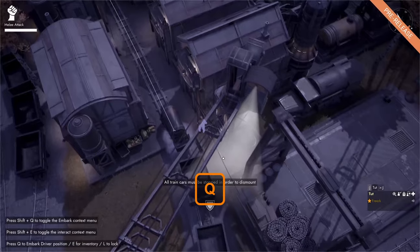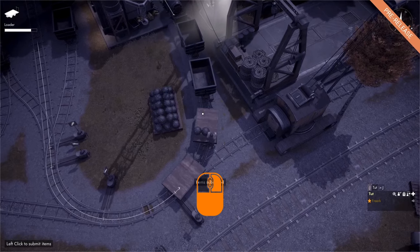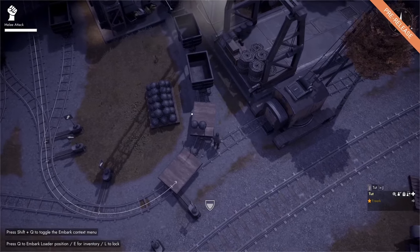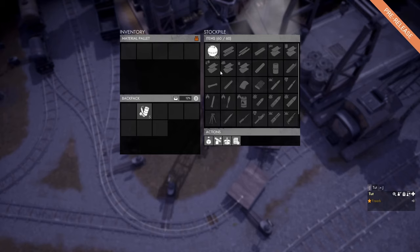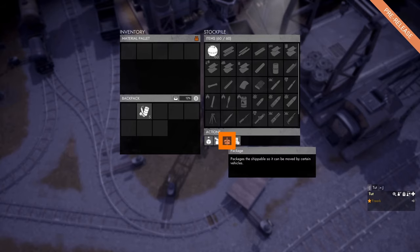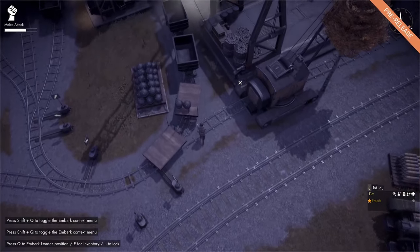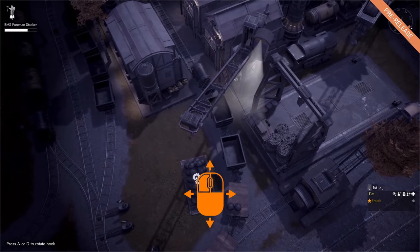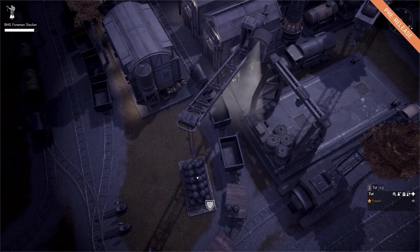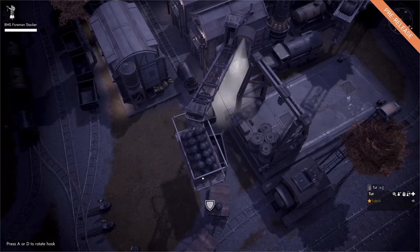Once in position, press Q to hop out of the locomotive, hop onto the flatbed cart, and left-click to submit the remaining mines. A pallet holds a maximum of 60 sea mines. To transport the sea mines, go into the actions panel of the pallet and click the package button to package it up. Then walk up to the crane, press Q to hop in, right-click to aim over the pallet, and left-click to hoist it up.